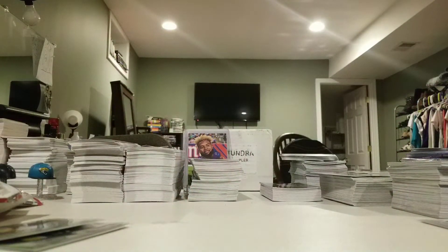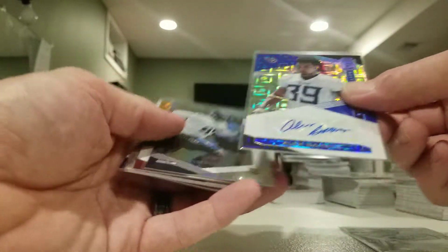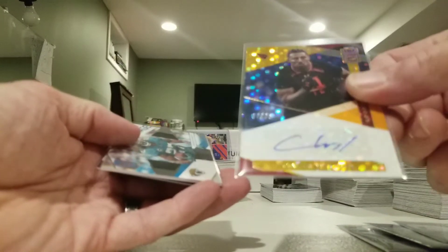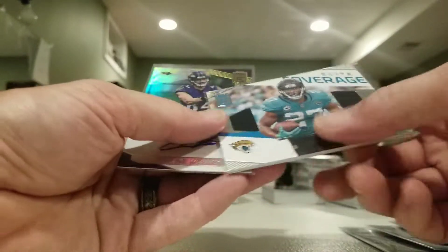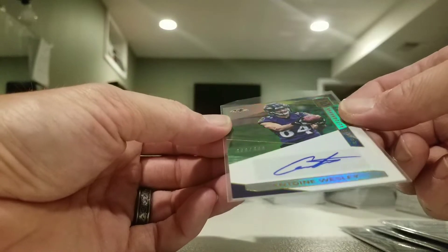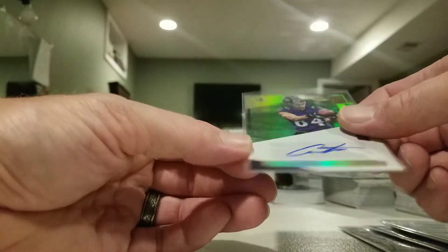Alright folks, that's the break — thanks for watching, glad you stuck around while I kept opening blasters after saying I was only gonna open two. Pulled some decent stuff though: a couple nice short print rookies, autos at 4.99 for the Celine Ferrell, Alex Barnes numbered 2 out of 10, LJ Collier base rookie out of 6.99, Caleb Wilson at 25, Leonard Fournette Elite Coverage, and Anton Wesley at 4.99. Thanks for watching, y'all have a great night.